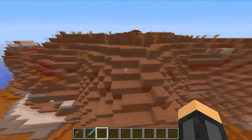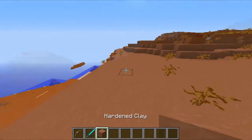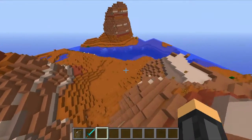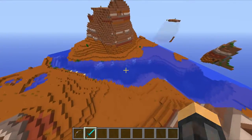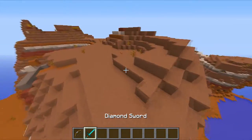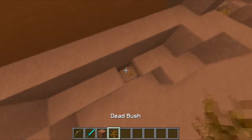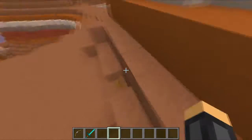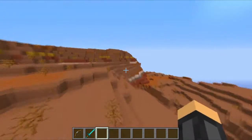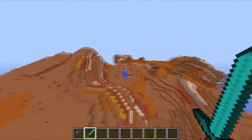As you can see, the mesa biome just keeps going. There's a giant mountain of clay — this is all hardened clay — so you can mine it and change it to any color you want. And there are so many dead bushes here. This is actually one of my favorite biomes in Minecraft at the moment.